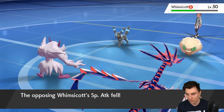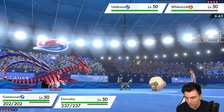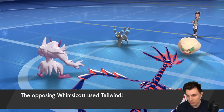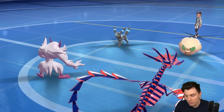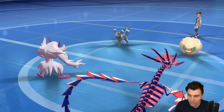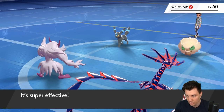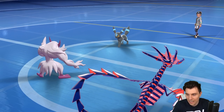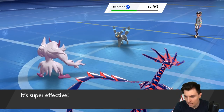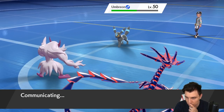We get Spirit Break onto the Whimsicott. Next turn we just attack into it and go Spirit Break into the Umbreon — straight up attacking. I've got to worry about Registeel coming in for the Whimsicott slot. My opponent goes for Tailwind. We try Yawn, which gives us a great excuse next turn to switch Eternatus out. We're Taunted and can't utilize the Toxic. The Yawn present there just reinforces what we're going to do next turn — we just need to be careful whether my opponent picks up on that. We get decent damage into the Umbreon with Spirit Break.